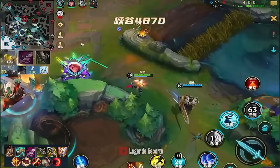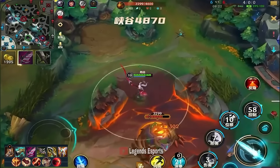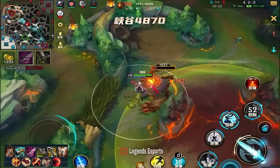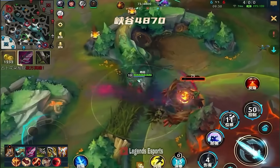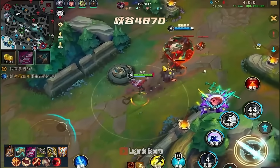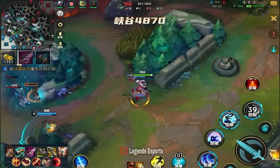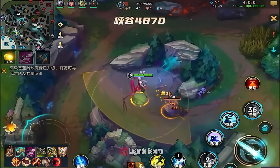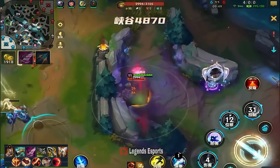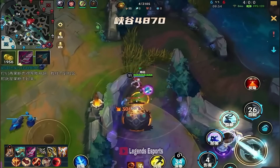Fully completed BT in the base here. BT grants you so much AD, and also the unique crit interaction with Nilah — the more crit you have, the more armor pen you gain. So with that in mind, true damage is going to skyrocket even more. And then we have Mortal Reminder, which is an armor pen item as well, granting you even more armor pen. Because it has armor pen, and since it's crit, you also gain armor pen — it's just a unique and very powerful interaction on this champion.